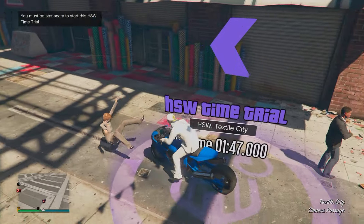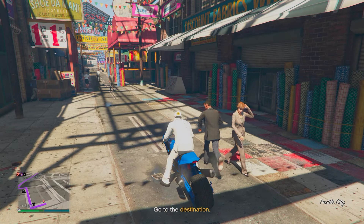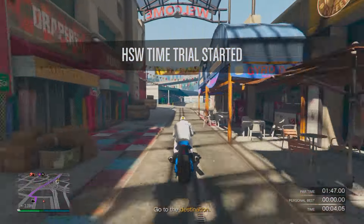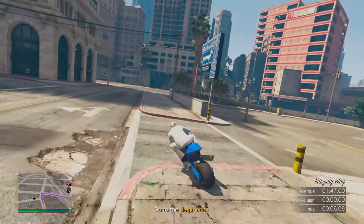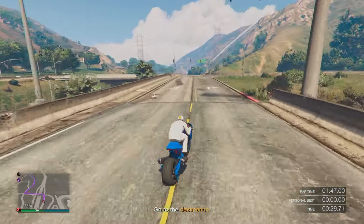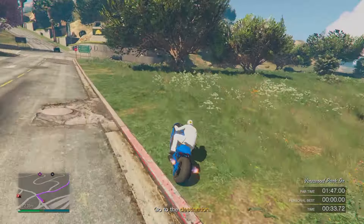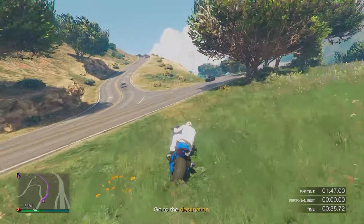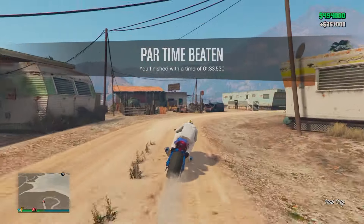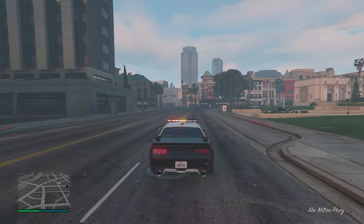Let's start this list out with the HSW time trial. All you need to do is go over to it, press right D-pad and start it up. Set your waypoint to the end destination, go back to the time trial, quit the time trial through your phone, and then restart it once again — so that when you do the time trial, a waypoint will be set rather than you aimlessly driving trying to find the end destination. Upon completing, you'll make $250,000. Just to reiterate, this is only for next gen and it is a weekly time trial.